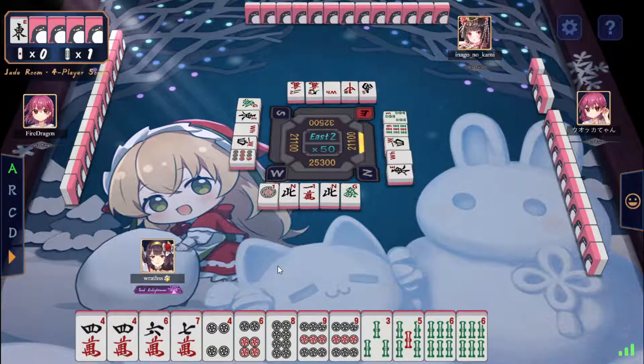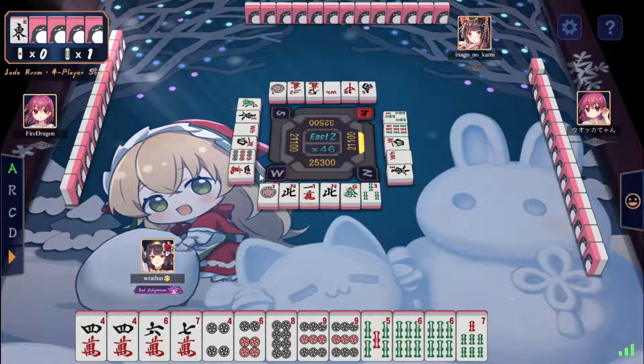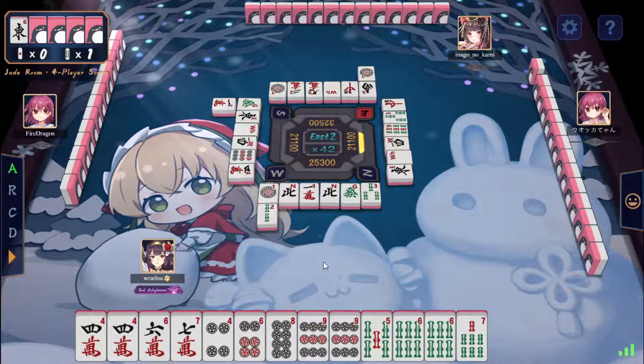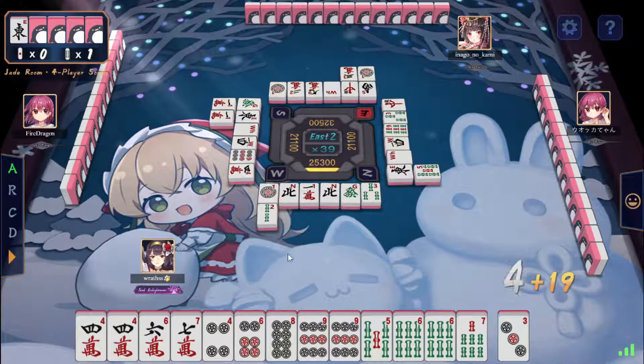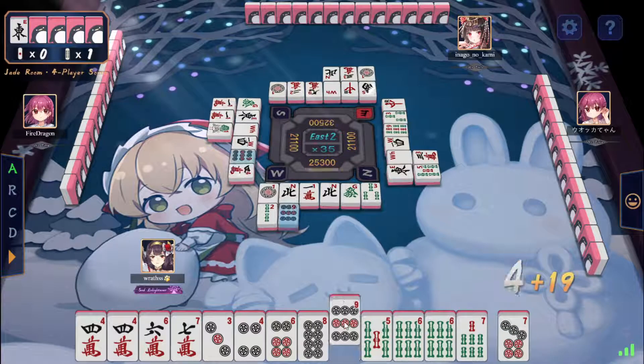So here we're looking at tanyao here. And this hand is overall pretty slow because I haven't completed anything yet. I don't even feel like calling that — I don't think that's the right play. Calling that is just a lot of effort for one han, I don't think so. I think I can afford to play a bit more balanced here. I have double nine pin, we could try after this. Right now we're probably officially in a half-fold situation here, still looking at two shantan.